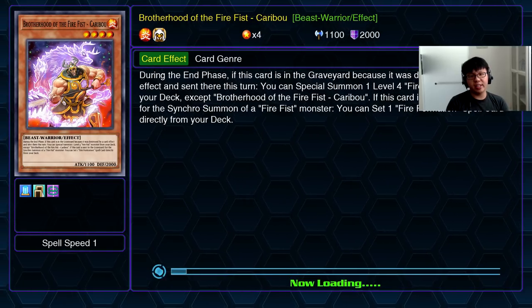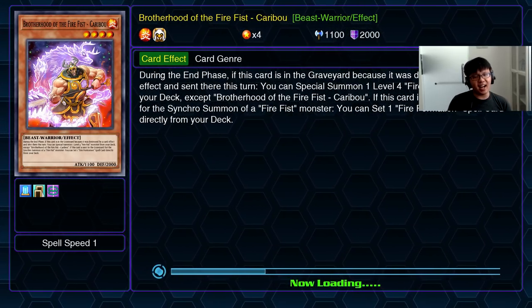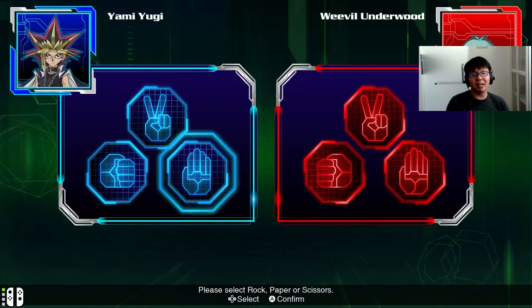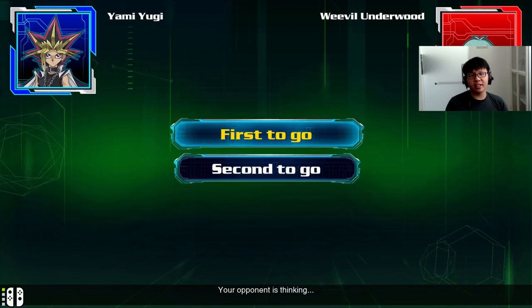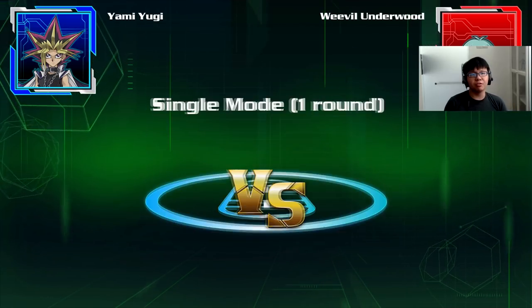We'll be using the story deck as usual, and we will probably be facing off against the Ultimate Great Moth in this match. Hopefully Weevil will be able to summon it so we can take it down ourselves. He's going to decide who goes first — so he's going second, Weevil first.